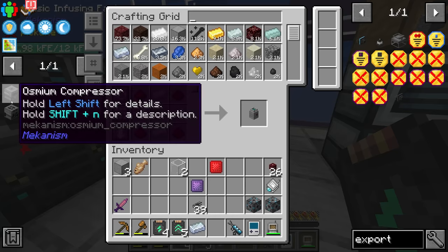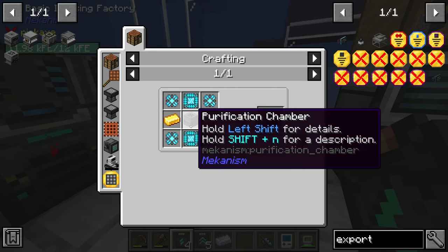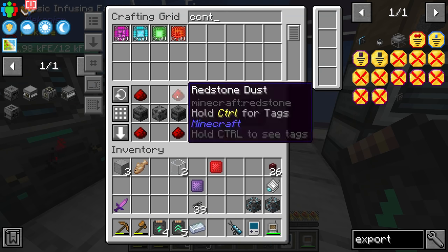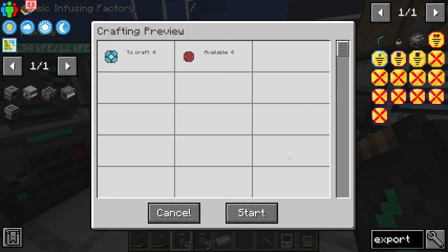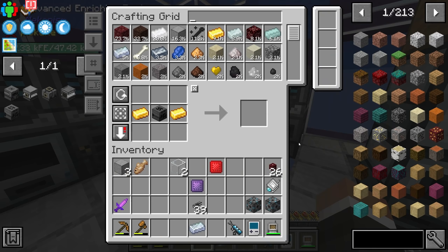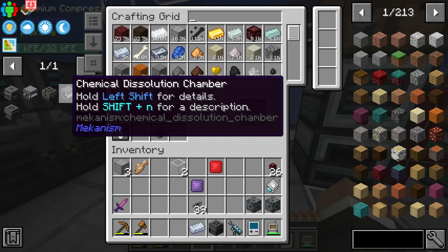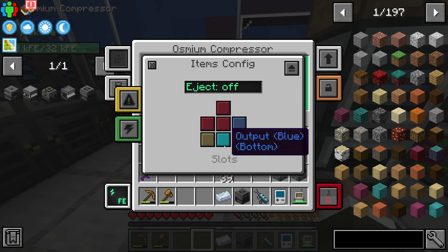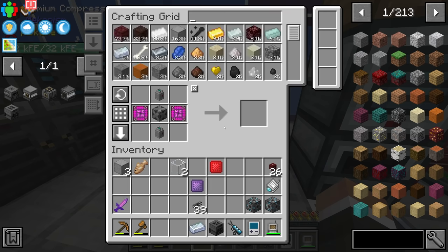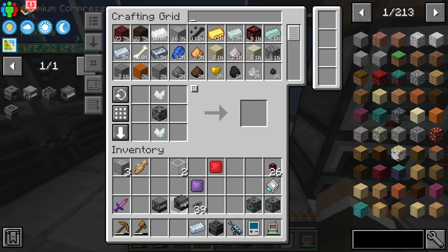We'll set the bottom here to output so it pumps the ingots around to the system. The chemical dissolution chamber is done. Chemical washer is also done. And chemical crystallizer — you guessed it — is done.